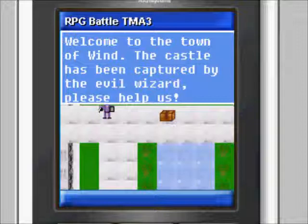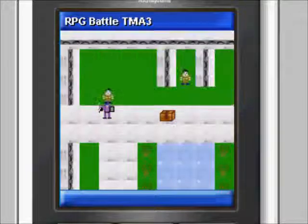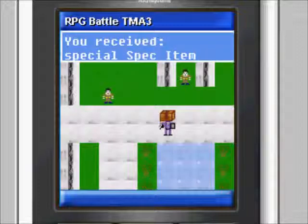Enemy NPCs trigger mandatory battle sequences after their dialogue is complete. Treasure chests are located in various locations on the map. Press the fire key to open a treasure chest; the dialogue window will display, and once you've read it, press the fire button again to close it. Obstacles will sometimes prevent you from moving further, so you may need to find an alternate path. By default, players cannot walk through walls, trees, or water. In addition to battle sequences with enemy NPCs, random battle encounters are triggered as players move around the map.